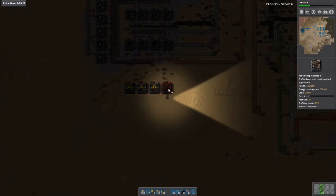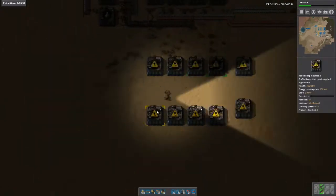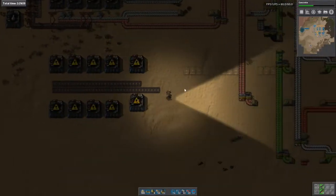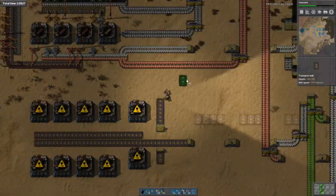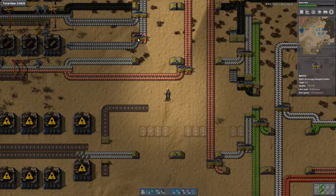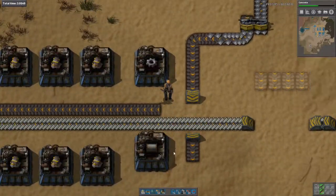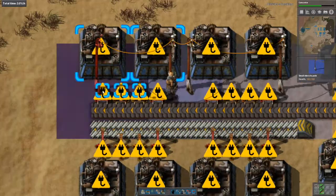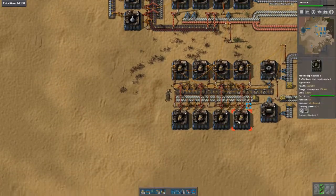Luckily engine units are not that difficult to make. I believe we need something along these lines. This line here needs to come from steel, and this line wants to come from iron, which is actually right there. And that should actually make us engine units.